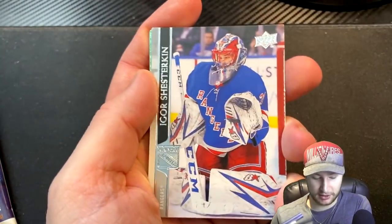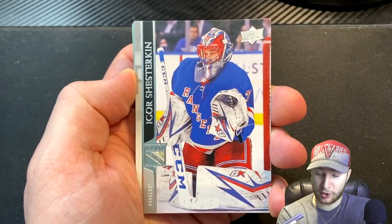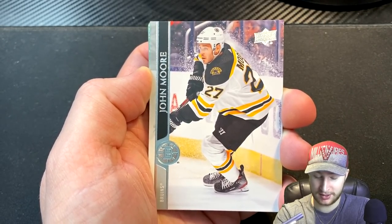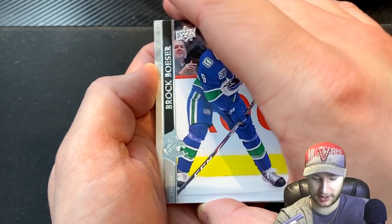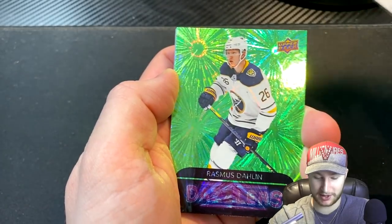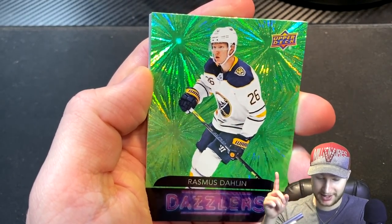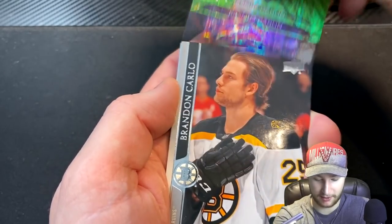I absolutely adore that for this video. Starting off with a goalie will certainly not register a complaint from me. Next we've got John Moore - I believe he's a defenseman. And next up we have ourselves a Brock Besser. I see a cool looking card back there - oh boy, is it one of those dazzling cards? We got Alex Tuck, and we get ourselves a Dazzlers Rasmus Dahlin! That is so sick. I was going to say X-Tech's probably mad jealous right now, but he's definitely not watching this - and probably has one, honestly. That is complete fire, I'm very happy with that.